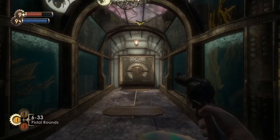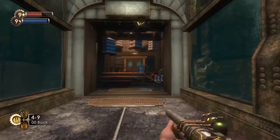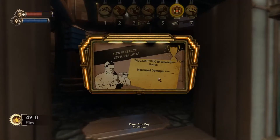Welcome back, ladies and gentlemen, to Rapture. Alright, let's keep going here. We gotta find things with bees. Hello there, sir. Can I have your picture? Nice, one more, for good style. Can I get any more out of it? Oh, nice. Thuggish Splicer research bonus, baby.